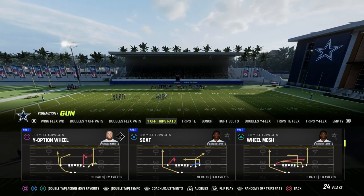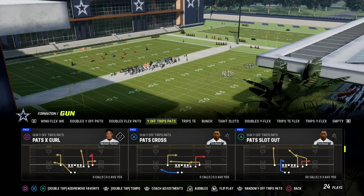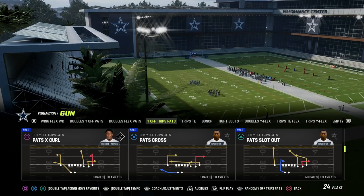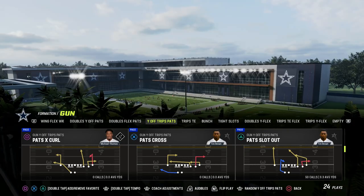This is my favorite way to attack the seams out of the U-Trips formation, which I think is super necessary. Because if you run U-Trips right, you're probably going to get a lot of zone — and even more than that, you're probably going to get a lot of cover 2 zone. And this play is going to absolutely destroy it.